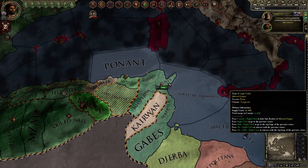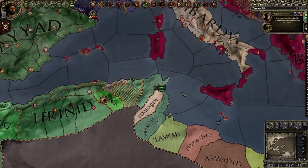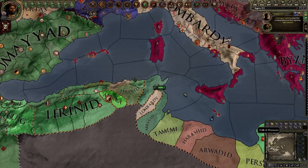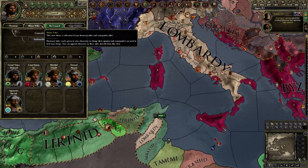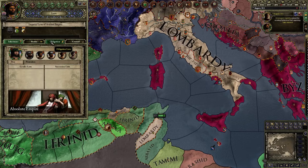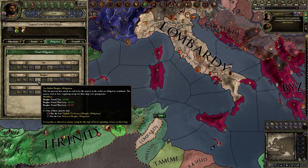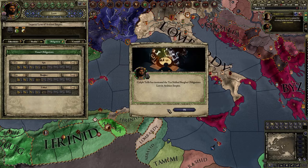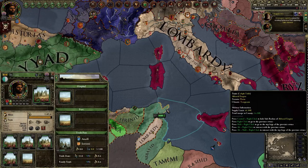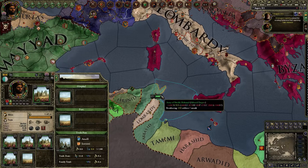A vassal republic is a republic that belongs to you and pays its taxes to you — city taxes, hopefully very high. When you go to your laws and your obligations, you want them to be tax-shifted, because very rarely do they have a lot of troops anyway, so you might as well just do this.